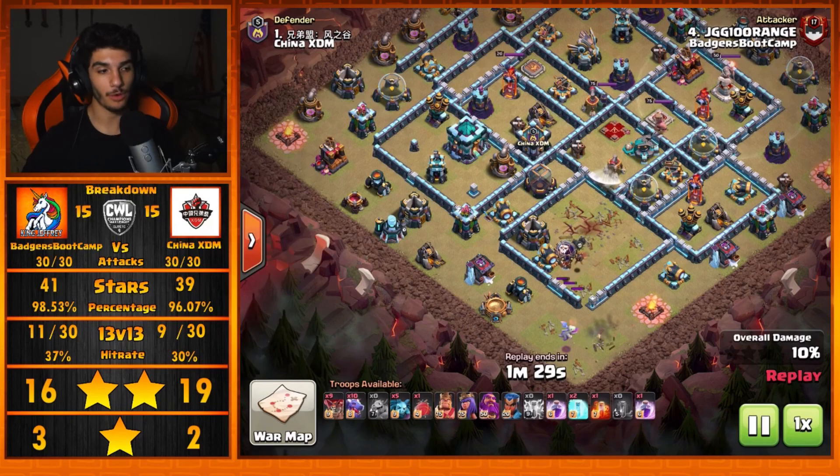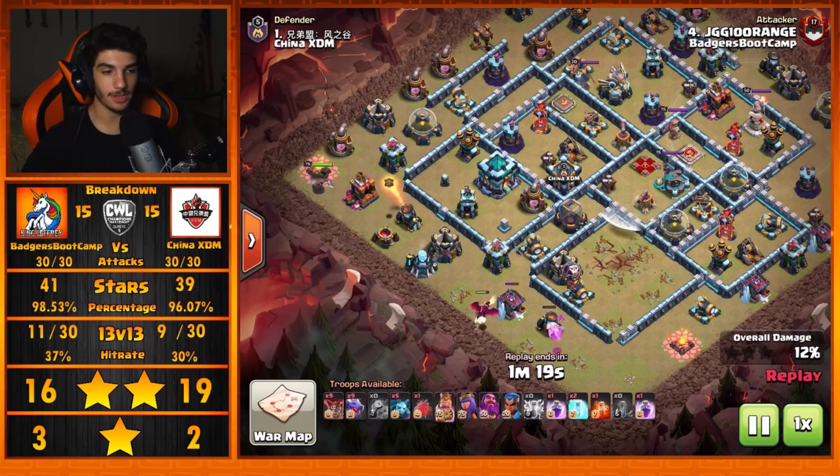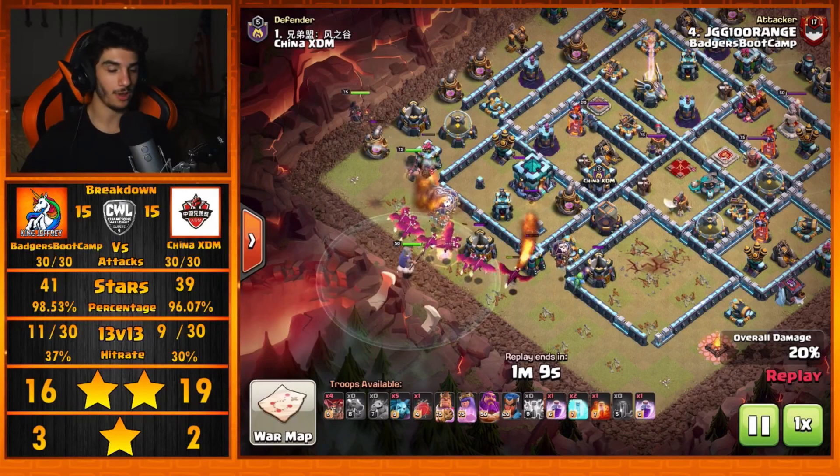Dropping in those Loons to help step forward and take down those few defenses, with that Baby Dragon also doing really nice work funneling for the Dragons. The King comes in at the top side by the Army Camp, takes it down, clears through it just fine. All the Dragons pour in straight over the Dark Spell Factory and the lab, with a couple of Coco Loons in to make sure there are no Black Mines. There are the Dragons, and here comes the Warden to follow suit.